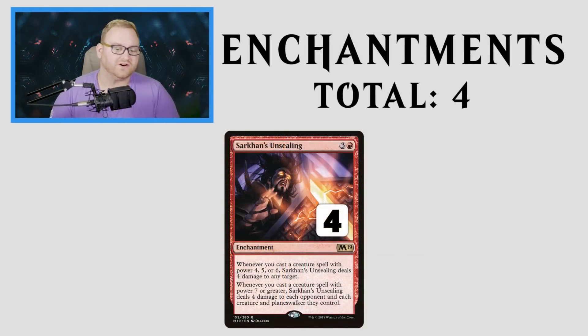Our enchantment is Sarkhan's Unsealing — a 4-mana enchantment, a complete 4-of. Whenever you cast a creature with power 4, 5, or 6, Sarkhan's Unsealing deals 4 damage to any target — face, creature, or planeswalker. This card is super good, especially getting it out on turn 3 with a Llanowar Elf. Whenever you cast a creature with power 7 or greater, it deals 4 damage to each opponent and each creature and planeswalker they control — basically a board wipe. We have a lot of stuff with 7 power or more. It's amazing against aggro like red-black and surprisingly good against control, because the trigger happens on cast — so even if they counter the spell, they can't counter the 4 damage to face or their Teferi.